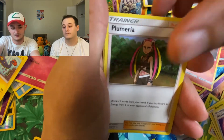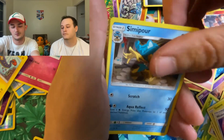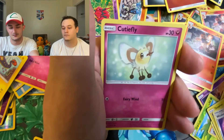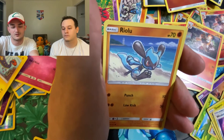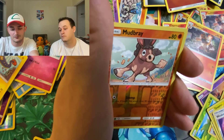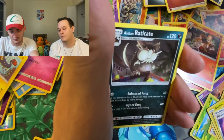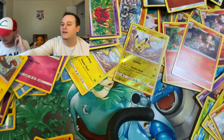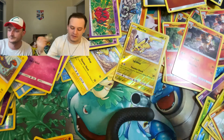Water Energy, Plumeria, Simipour, Super Scoop Up, Dugtrio, Cutiefly, Riolu, Alolan Grimer, Noibat, Reverse Mudbray, and Alolan Raticate. Non-Holographic Rare. It was my last pack for Burning Shadows.